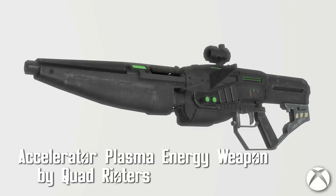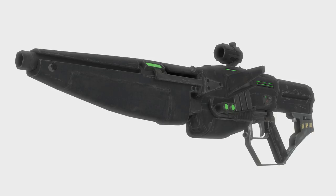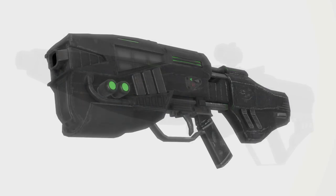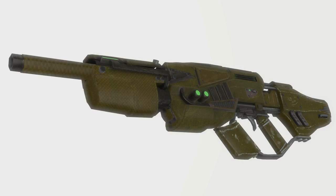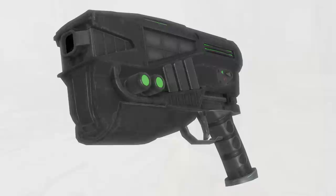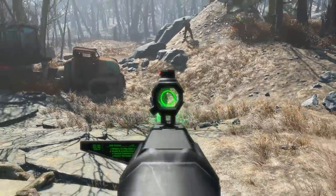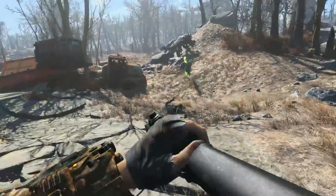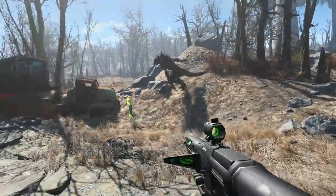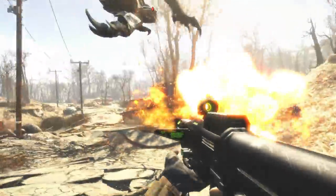Accelerator Plasma Energy Weapon by Quad Rioters. The Accelerator was an advanced plasma weapon designed to be a cutting-edge personal defense weapon, with highly customizable modules that allow you to change to weapons like a bolter, shotgun, SMG, rifle, or a launcher. Included are four capacitors, eight barrels, eight grips, seven scopes, seven colors, and an option to track targets or not. Very refreshing to see an original design for weapons, so I really enjoy this.